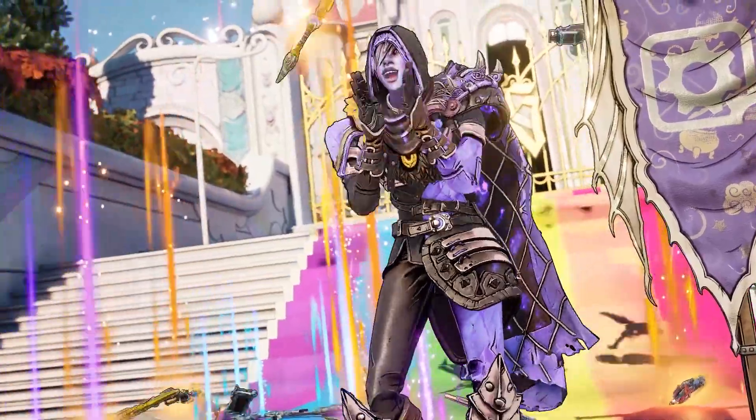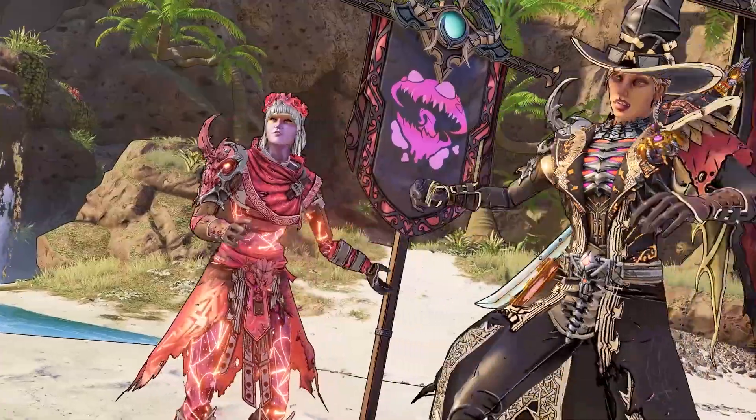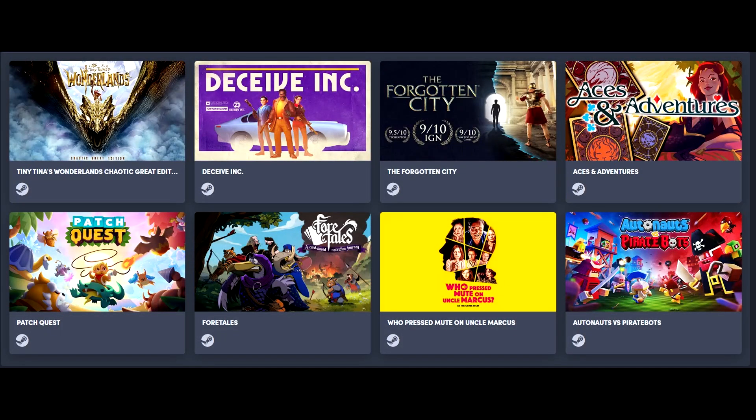With this bundle, you'll also get Deceive Inc., The Forgotten City, Aces and Adventures, Patch Quest, Four Tails, Who Press Mute on Uncle Marcus — I'm sure that is a Game of the Year contender — and Autonauts vs. PirateBot. Tiny Tina's Wonderlands alone — at $12 — I would 100% recommend that game at that price, and you've got a bunch of other titles on top of that.